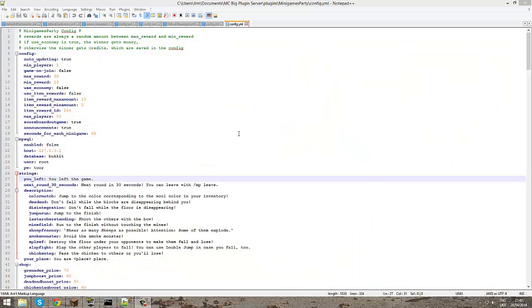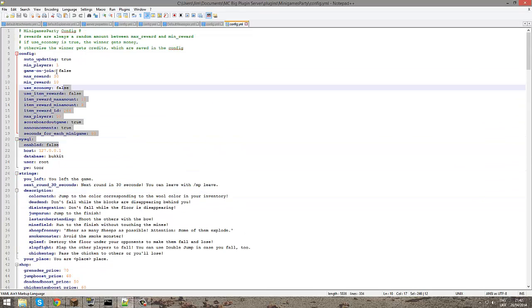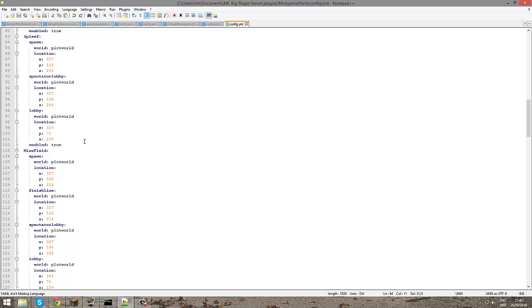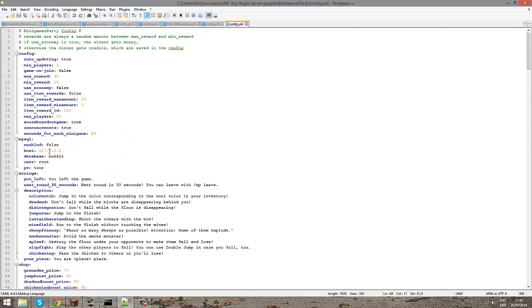Here we are in the config. As expected you can edit some text, you can edit coins and rewards, and down here you can have a look at all the spawn locations. That's quite interesting because you can set different start and finish points depending on whether you've made custom maps or not.